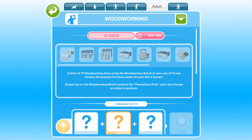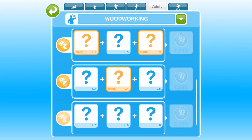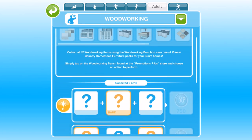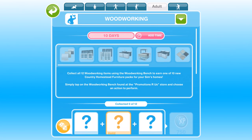This is a layout we have seen many times before in Sims Freeplay for these types of events. This event is centered all around the woodworking hobby and there are 10 different furniture items. To win each furniture item you have to complete the whole grid and then reset it. You collect all 12 of the woodworking items and then you win one of the furniture sets at the top. All in all you've got to complete the whole hobby section 10 times over the 10 days.